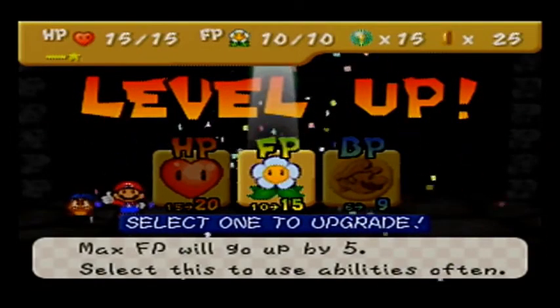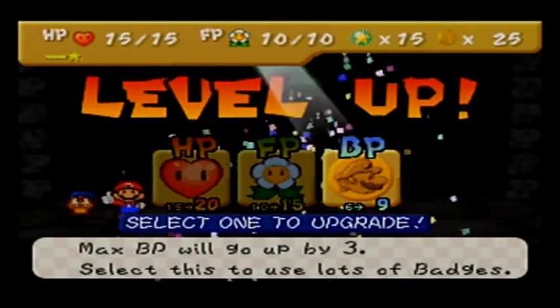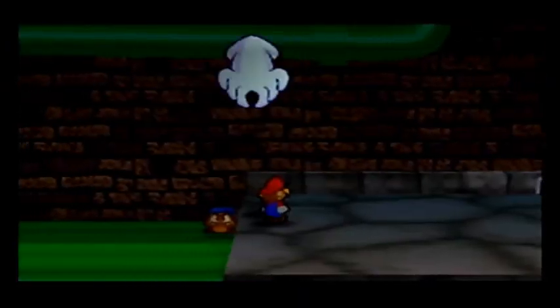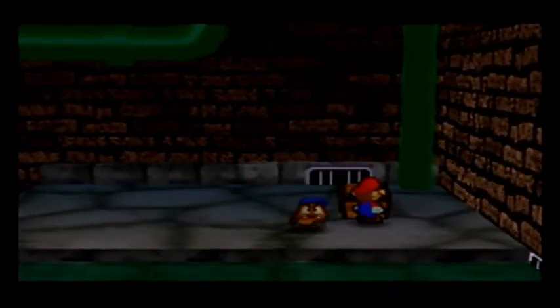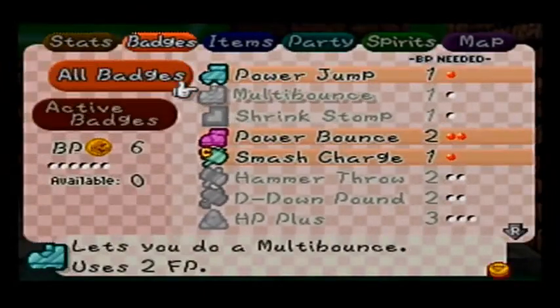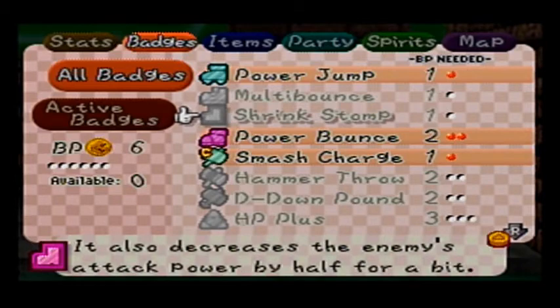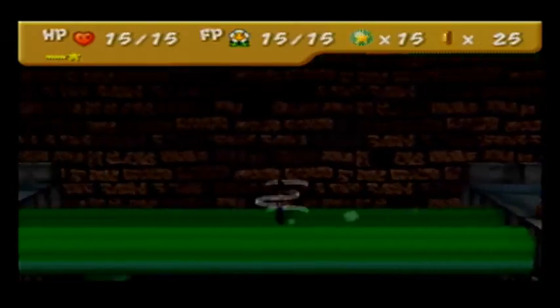Alright — FP or BP? We're about to get some great badges in the next area, but I also have several badges I could unequip, so I think I'm going to go with FP. I've been eating through that quickly. We're also going to need FP in the next world — a lot. And we get the Shrink Stomp Badge: once you do a Shrink Stomp it uses 2 FP, and if it works the enemy Mario stomps on shrinks and takes damage. Shrinking decreases the enemy's attack power by half for a bit — that can also happen to you.